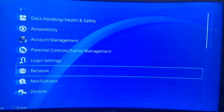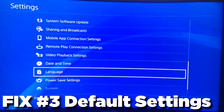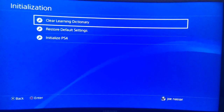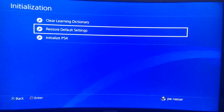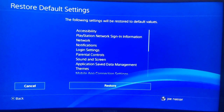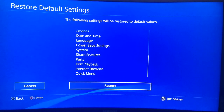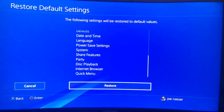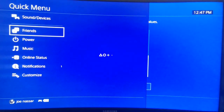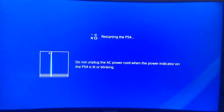If this did not solve your problem, there's one last thing I would recommend: go to Settings, then go to Initialization on your system. Make sure you choose Restore Default Settings and not Initialize PS4, because if you initialize PS4 you lose all your data. Restoring default settings will not make you lose data — only the configuration on your system. Once you restore the default settings, hit Restore and wait for your PlayStation, because it will restart automatically. This will not delete your data but it will delete all the configurations and previous settings you had on your PS4.